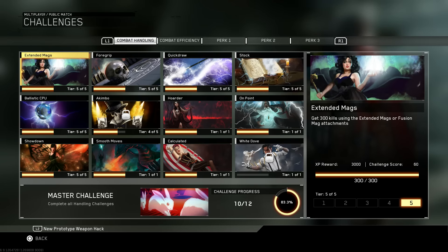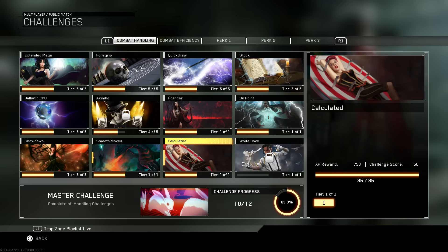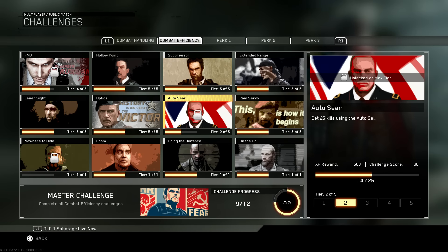For the Prestige category, I'm only missing a few of these. For example, I don't use akimbo weapons very often, so I'm missing the akimbo kills one, and then this White Dove challenge. I'm not much of a jumper in this game and I don't use my scuff controller, so getting kills while in the air are difficult for me. Now some of these combat efficiency challenges I just haven't even attempted yet, like the FMJ ones or the Auto Seer. If I devoted some time to these, I'm sure I could knock them out without much effort.